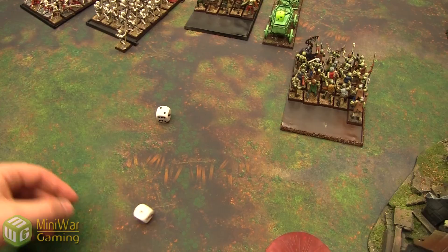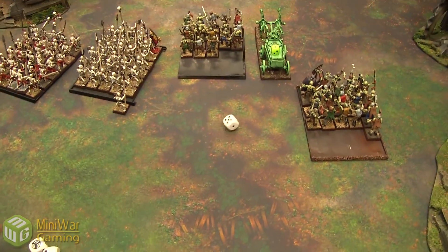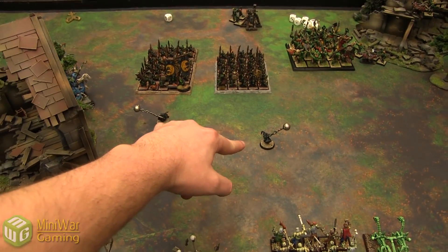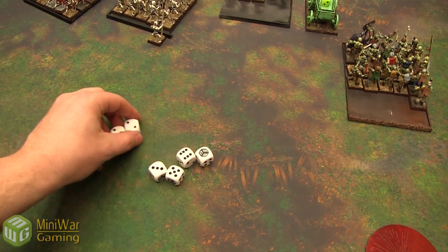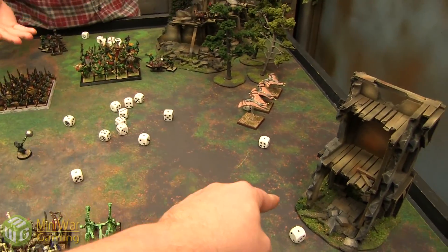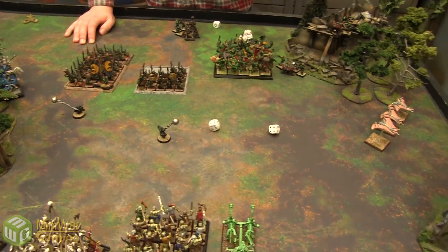2d6 Strength 3 hits on my zombies — rolling 3, wounding on 4s, killing 2 zombies. 1d6 Strength 3 hits on the Night Goblin fanatic — rolling 5, wounding on 4s. The fanatic dies. 6 ranks hit on the first Night Goblin squad — rolling 24 hits, wounding on 4s with Toughness 3, shields give a 6-up armor save. One save made, so 13 succumb to the Wind of Death. Panic check but they're within general range, leadership 9 with a BSB — they hold.